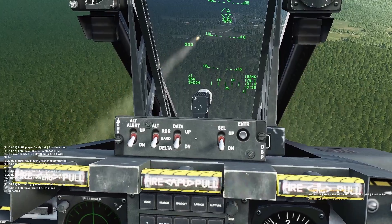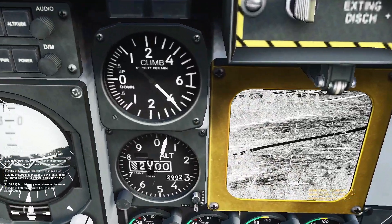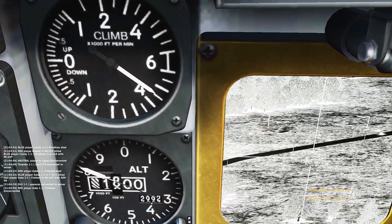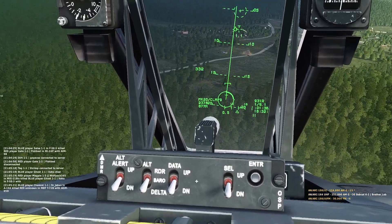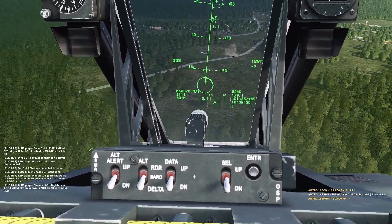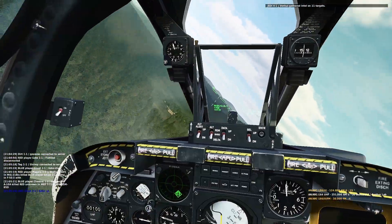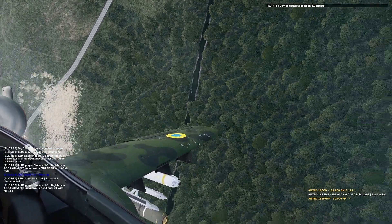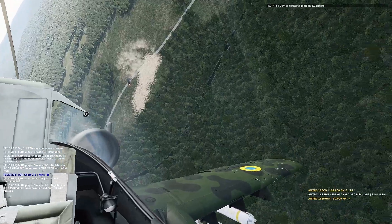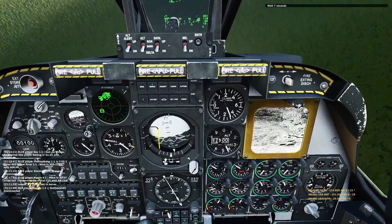Welcome back to DCS World and Enigma's Cold War server. Recently I had pretty much the longest sustained dogfight I've ever had in an A-10 - I was completely defensive the whole time. I thought it might be interesting to go over, see what I did well, see what I could have improved on, and maybe give some tips to those trying to defend in an A-10 or trying to attack one. Let's jump in to where the fight begins - turning here to finish off a weapon strike, launching missiles at bunkers.